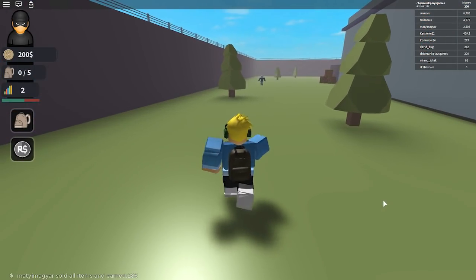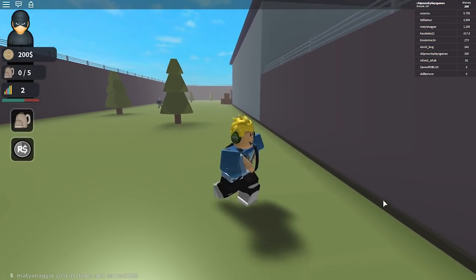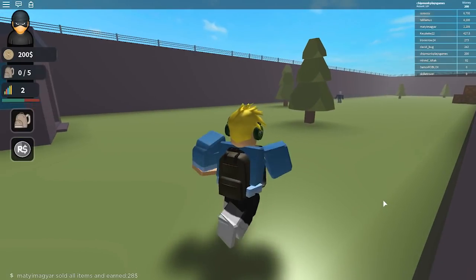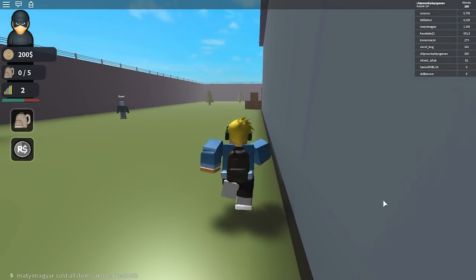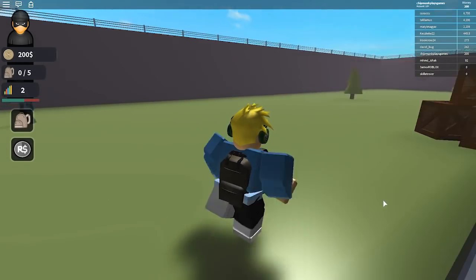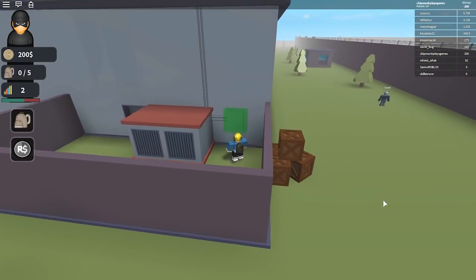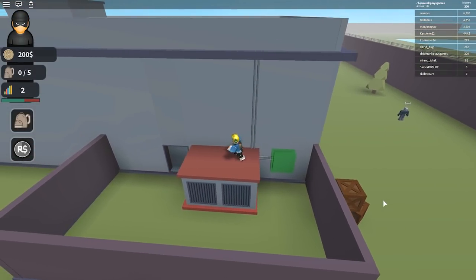It doesn't look like a police officer — it's a guard. Run! I wonder if he sees me. He doesn't see me, we're good! Thank you, guard, for not seeing me. Boom, we jump on here — E to cut electricity. Electric tool needed. Okay, we need an electric tool to cut the electricity out.